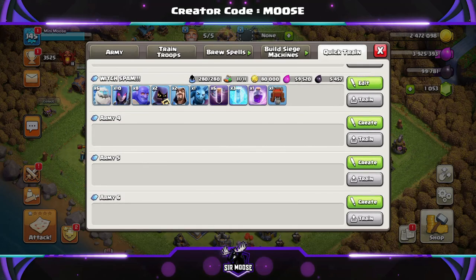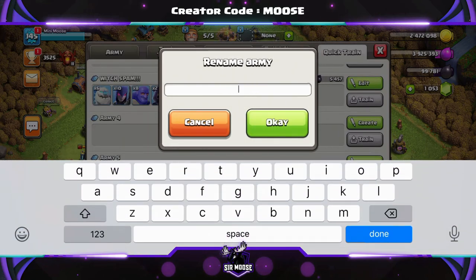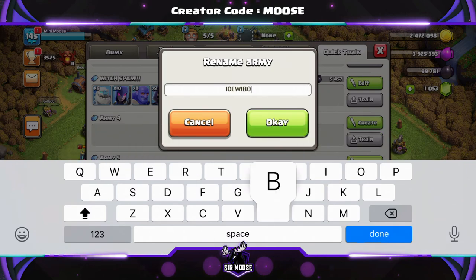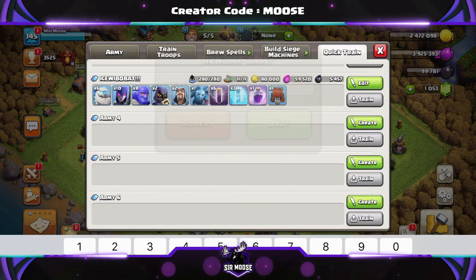We're going to rename the army first of all, then check out the army composition and watch some awesome replays. It's not called witch spam — it's got ice golems, witches, bowlers, and bats. We're going to call it — bear with me guys, I'm a slow typer — 'Ice Wee Bow Bat!!!' with three exclamation marks, because it's so awesome.